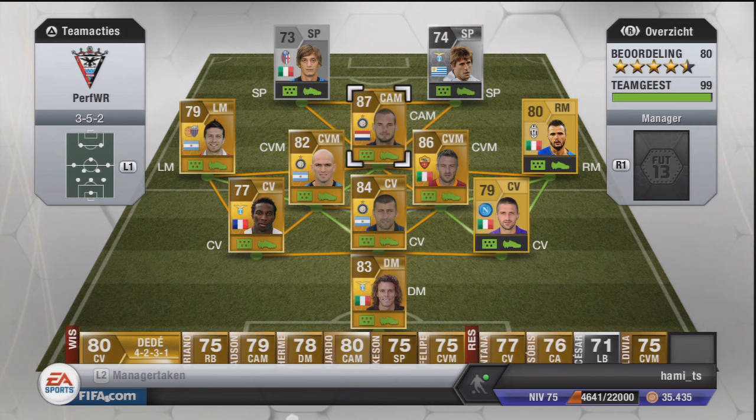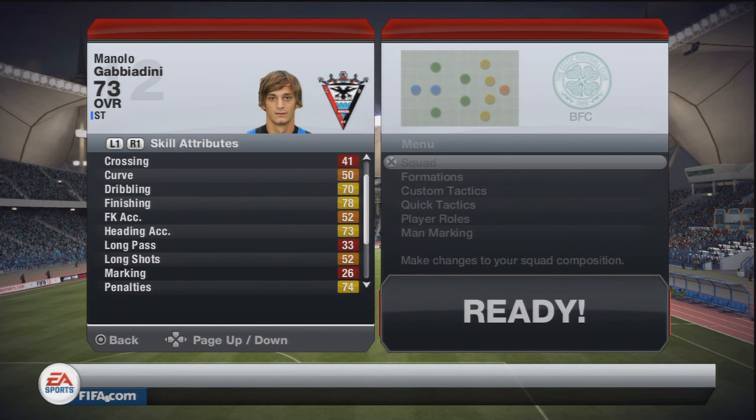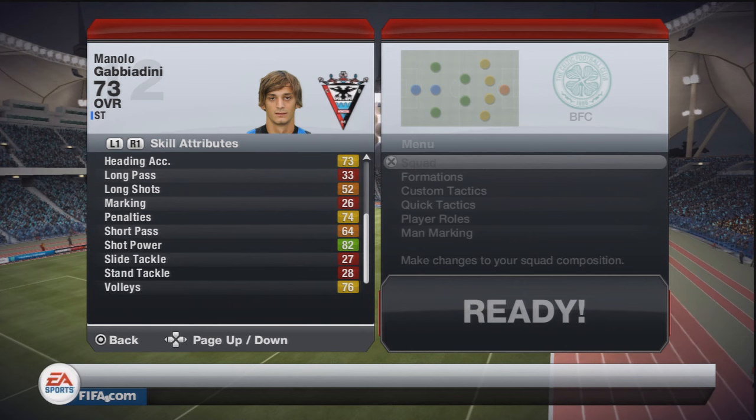Now I will show you guys the in-game stats of Gabbiadini. As you can see, with his 81 ball control paired up with his 78 finishing, this guy is deadly from inside the box as well as outside the box because of his 82 shot power, which will just rocket everything into the back of the net.